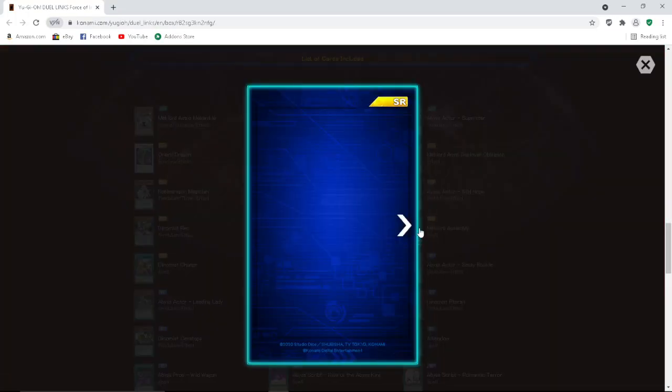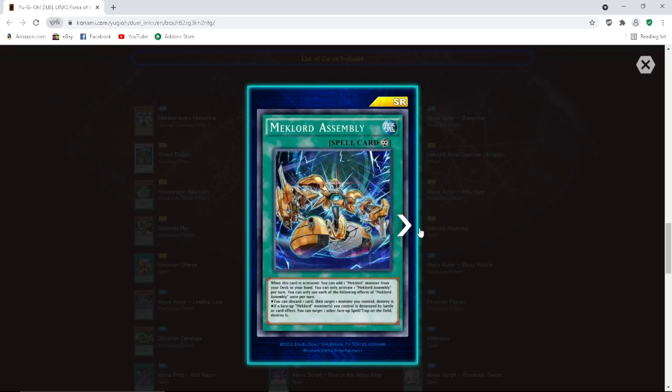Mech Lord Assembly — when this card is activated you can add one Mech Lord monster from your deck to your hand. You can only activate one Mech Lord Assembly per turn. Continuous effect: discard one card, then target one monster you control and destroy it. If a face-up Mech Lord monster you control is destroyed by battle or card effect, you can target one other face-up spell or trap card on the field and destroy it. It searches Mech Lords and has a destruction effect — the continuous effect isn't great but it has search, which is what matters.